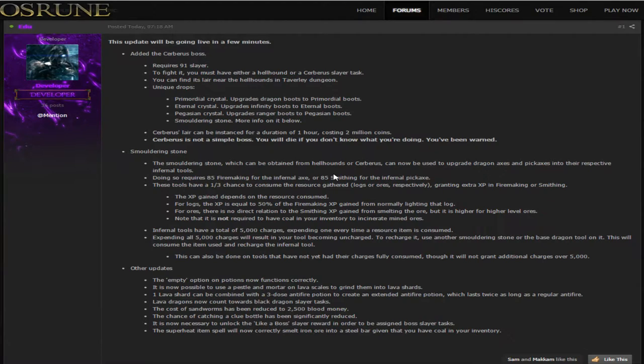The Cerberus boss has been added and I'm reading this for the first time, so bear with me. I don't play old school RuneScape OSRS, so I don't know exactly what Cerberus is, but let's check it out. It requires 91 Slayer. To fight it you must have either a Hellhound or a Cerberus Slayer task. You can find its lair near the Hellhounds in Taverly Dungeon.